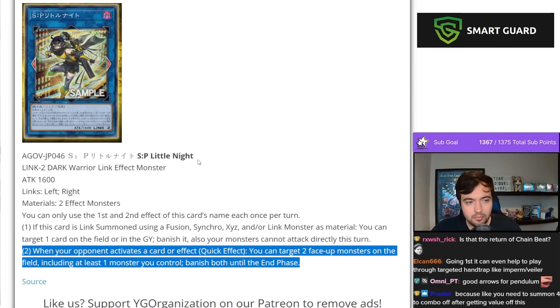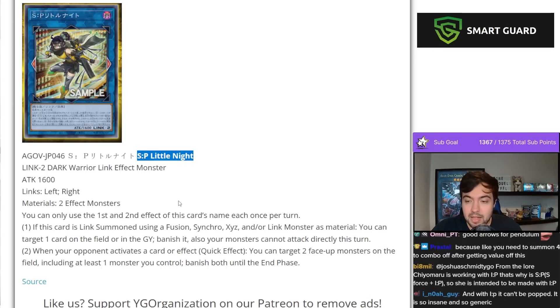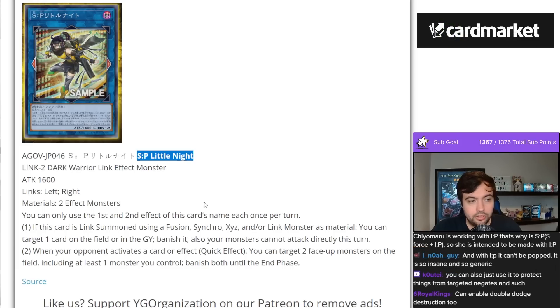SP Little Knight is going to be your go-to IP Mascarena target after Age of Overlord. Period. Straight up.